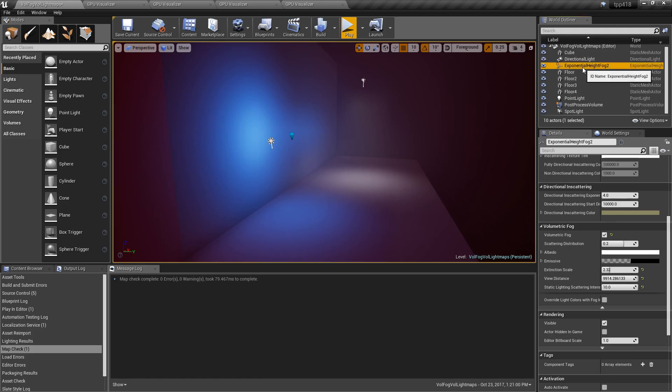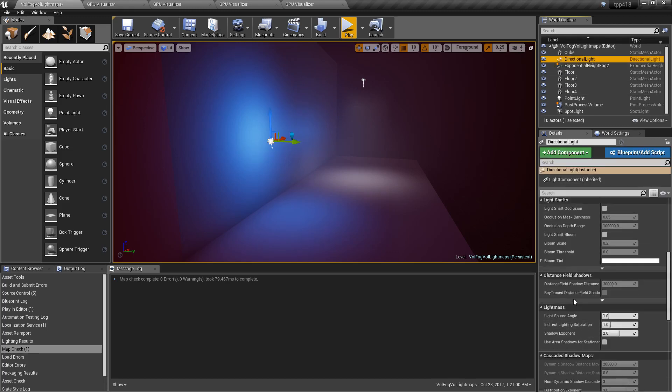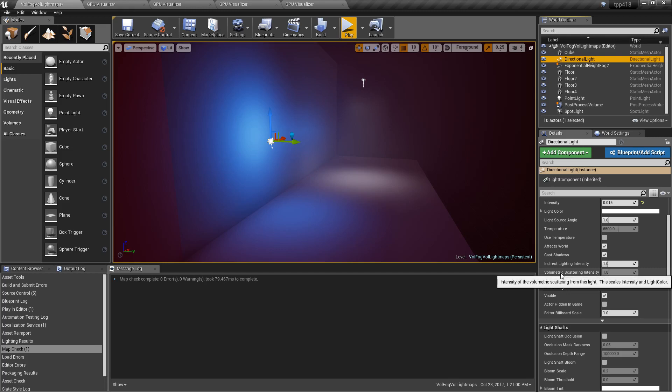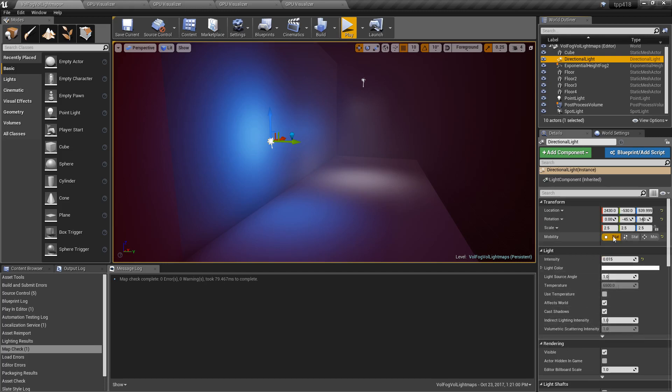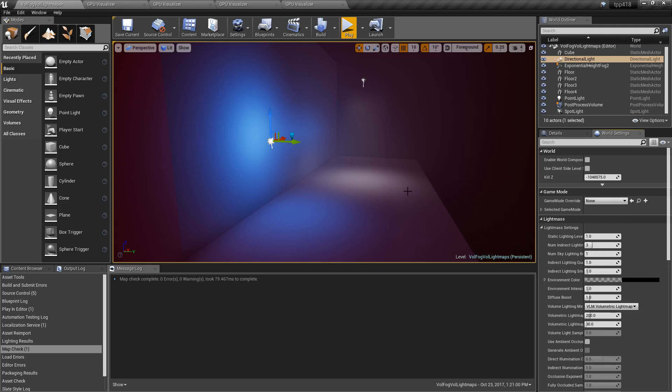The new system is controlled by the Exponential Height Fog on the static lighting scattering intensity option. Lights no longer control that individual setting, assuming they're set to static. You need to make sure you're using the new volumetric light map setup so that data is put into your light map.